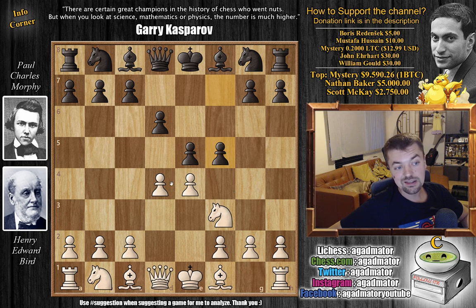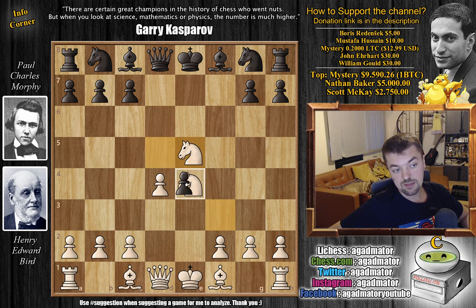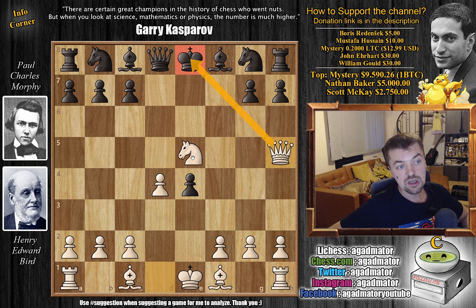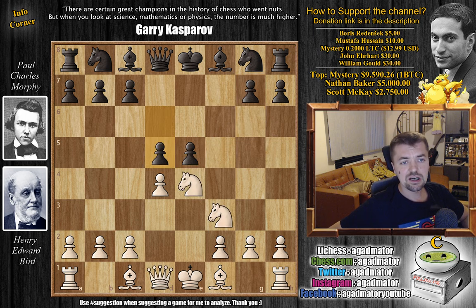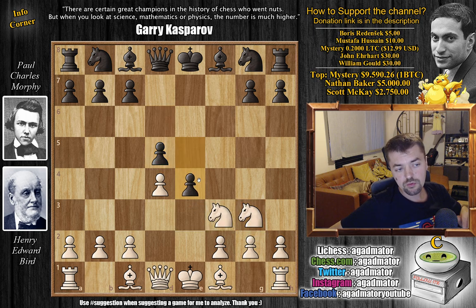Now knight to c3 — bishop to c4 would probably be played nowadays as it offers white the most advantage, but in those days knight to c3 was played. We have f captures on e4, knight captures, and now Morphy advances his pawns in the center: d5 attacks the knight. Knight goes back to g3 — also knight here would be possible, even capturing on e5 would be possible as it offers white very interesting play, for example captures, captures, captures, and queen to h5 check poses a lot of problems for black. But Bird retreats with knight to g3.